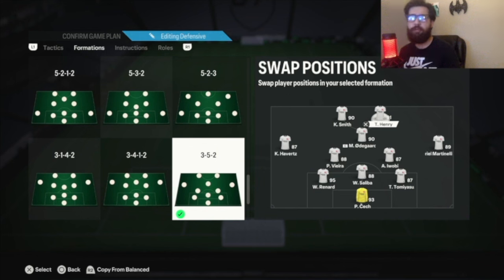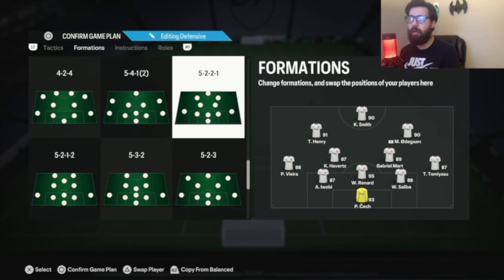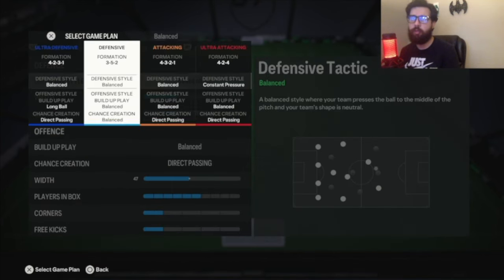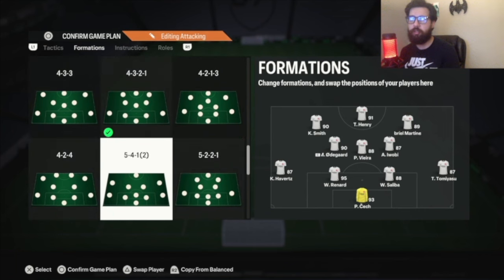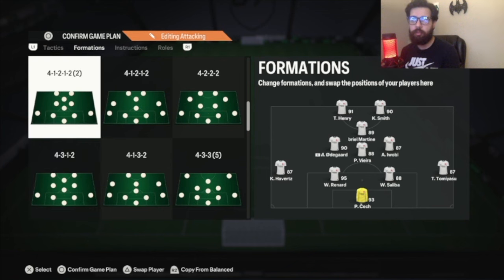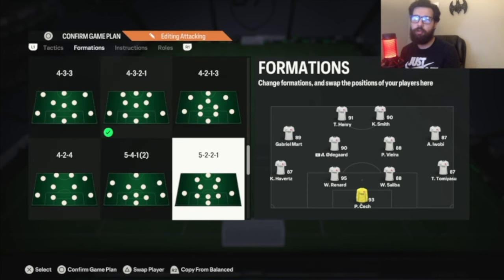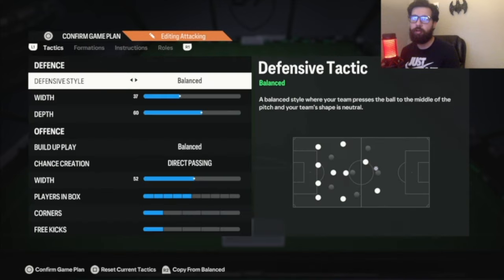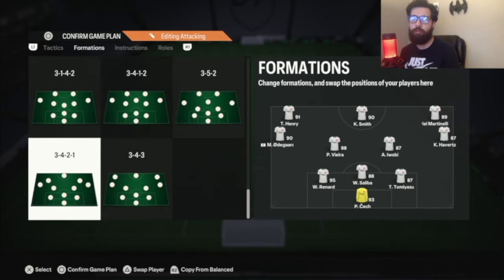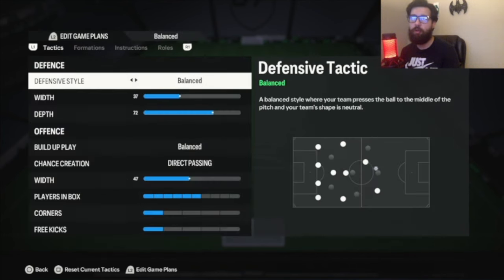Try it out — give it a shot. If you don't like it, switch it back to the 4-2-3-1 from last week, or you can switch it to the 5-2-2-1 Bayer Leverkusen tactics I posted a few weeks ago. Also, if you don't like this 4-3-2-1, swap it out for my 4-3-1-2, the 4-1-2-1-2 second variation, the 4-3-2-2, or a 4-4-2. Even the 3-4-2-1 that I posted a little while ago — that formation is very, very good, and I'm very tempted to play a whole weekend league with it.